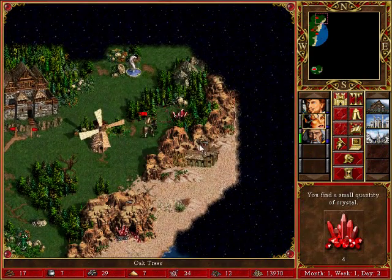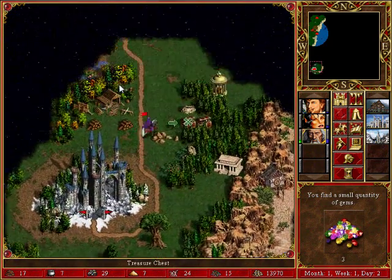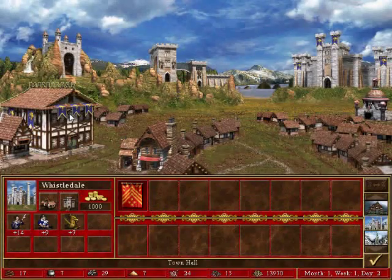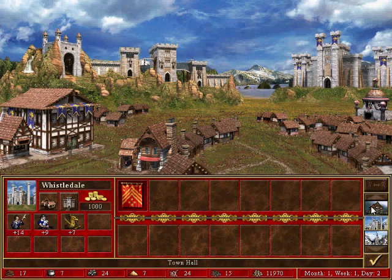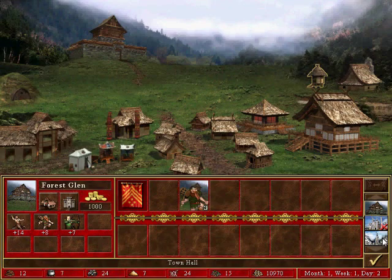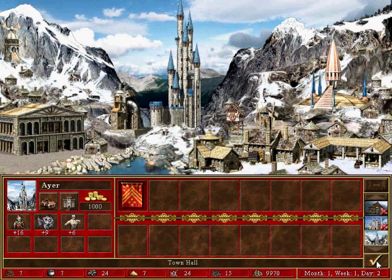So we're going to go with not a solely one-hero strategy. There will be one main hero who gets buffed more than others, and I think that's going to be Christian for us. Because Christian is the man — he basically has the ballista, which is good, and mainly because he has the ballista. Quite frankly, I'm not going to lie to you guys.